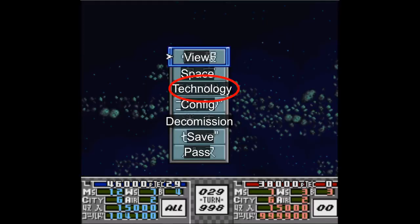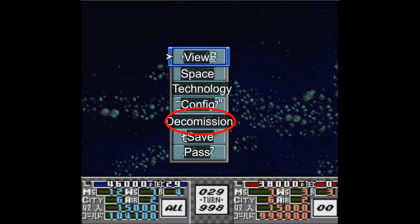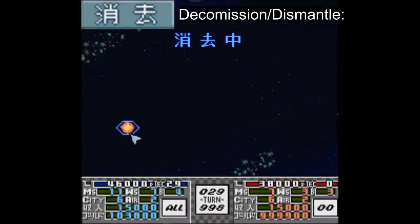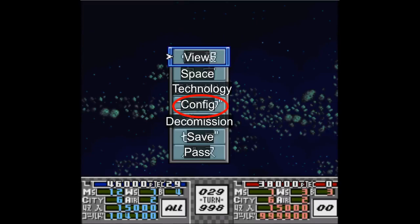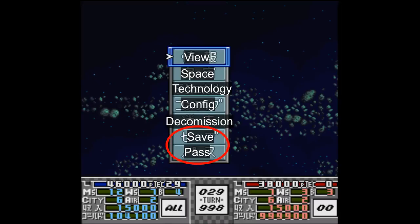Under the space button lies the technical button, which lets you spend the game's currency on raising your tech level, giving you access to better and more efficient units. There's also a button you can use to decommission units — it doesn't give you money back, but it does clear up the clutter. The config tab can be accessed too, but there are certain things you can't change once you've already started a round, such as the game rules. Underneath that you can find the save button as well as the pass turn button, which are more than self-explanatory.